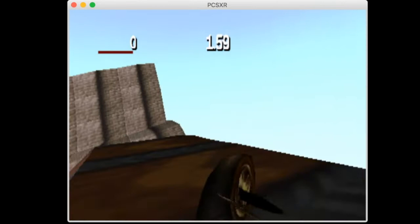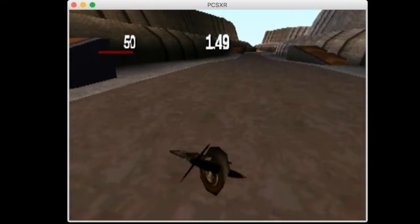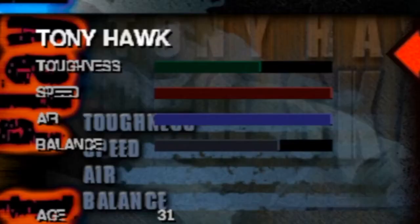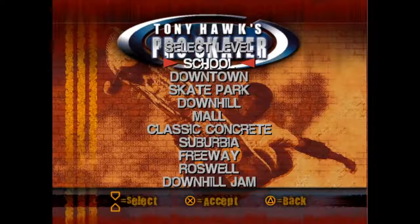What the fuck? The stats are bars in the beta instead of circles like the final game, and you bear a toughness stat which was replaced by the Ollie stat in the final game.